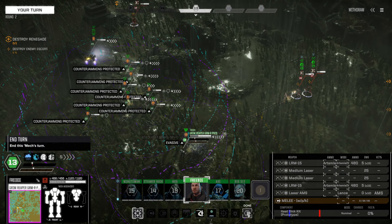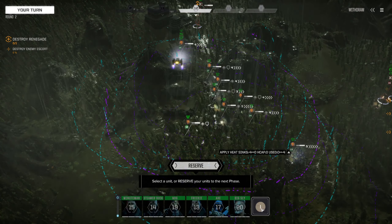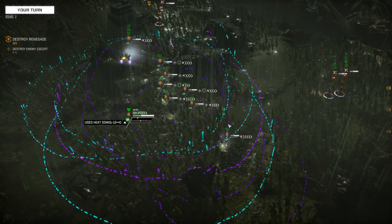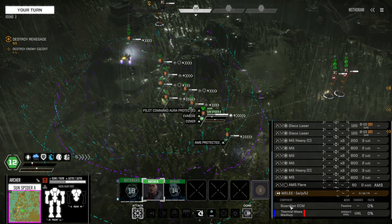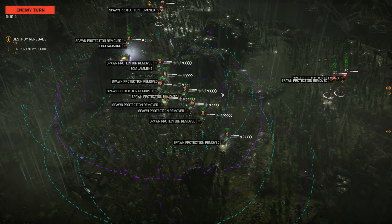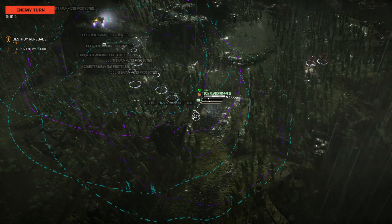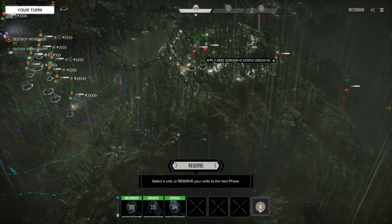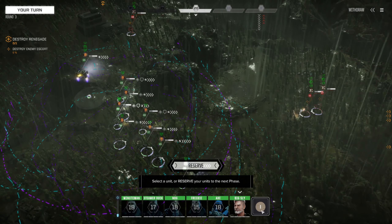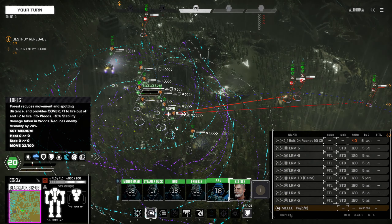Come over here. Done. Archer — and you have a Guardian ECM as well. Alright, it's battle time and they get to go first. The Turbo Hunchback goes — okay, that wasn't too bad. We have turn 11 and turn 18. The only thing we have going before that thing is Big Sly.